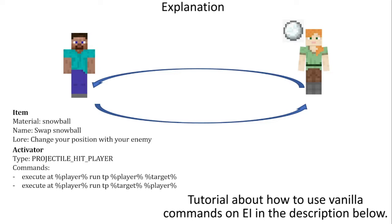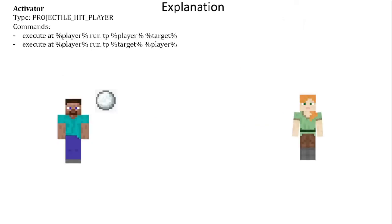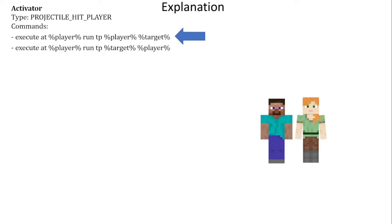But this is not correct. When the player launches the snowball and it hits the player, the first command will teleport the player to the target. Then the second command runs — but they are not run at the same time — so once the second command runs, the target will be teleported to where the player now is, not the original position.